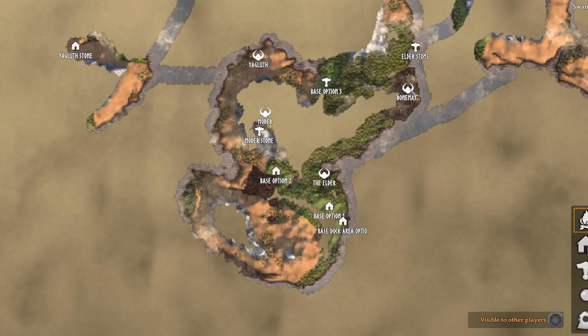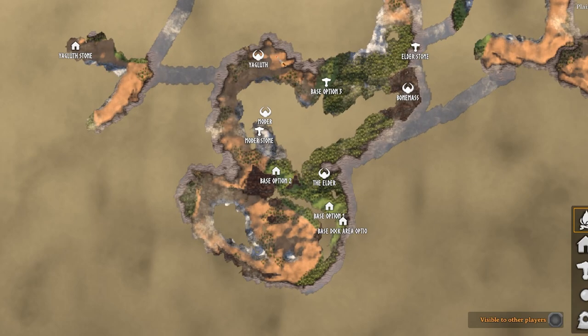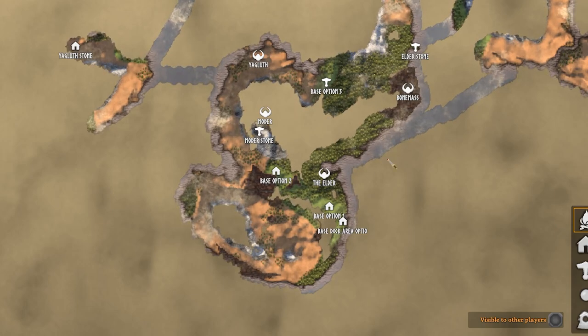The Elder boss — the second boss — is located right over here. You can also get the third boss, Bonemass, located right over there. The fourth boss, Moder, is located right in the stone mountains over here, and the final boss currently in the game, Yagluth, is located over here.